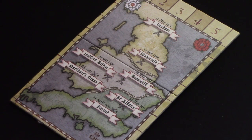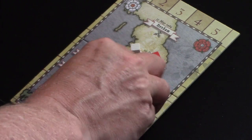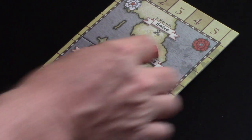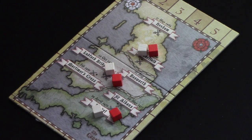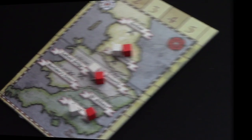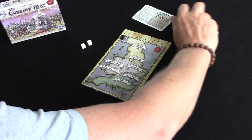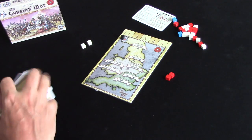I've actually missed a vital part of the setup — at the start of the game, each region gets one cube of each color, so don't forget to do that. It's not going to make a great deal of difference for the rest of the video, but that's an important part of the setup. Each player takes two cubes each, York and Lancaster, and we shuffle the action cards and deal a hand of six each.